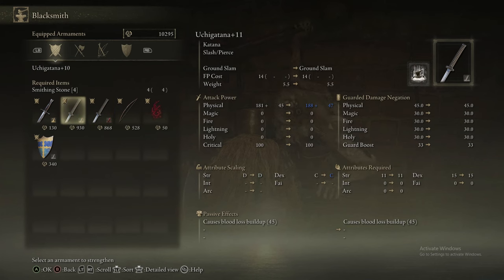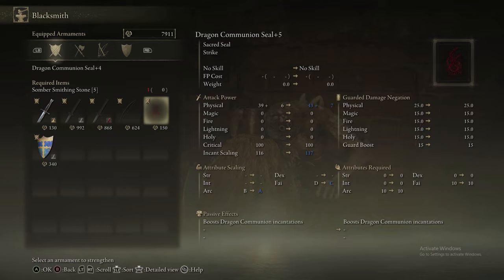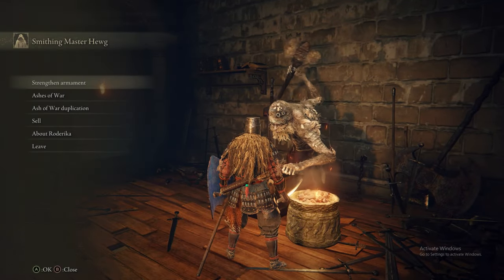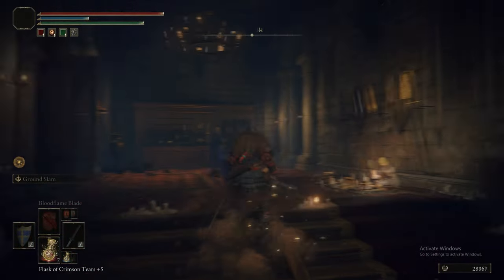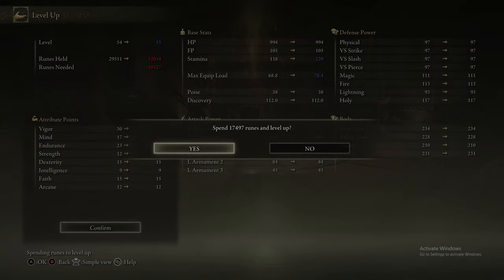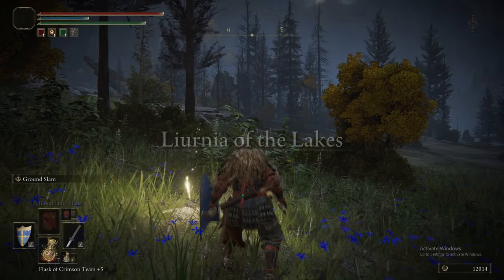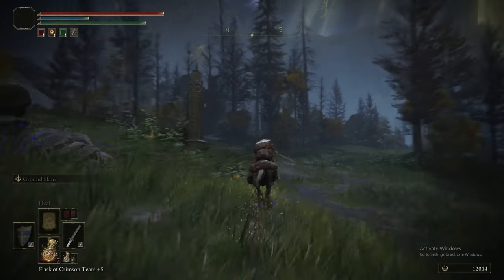We can level up the katana to the second leveling stage of the Smithing Stone 4 portion, and we leveled up the bow a little too. We're selling our runes — it's much faster than popping them in the menu. We're leveling up Endurance, now at 24. We're heading back to northern Liurnia of the Lakes — the one we got from the teleporter that took us to the map fragment.